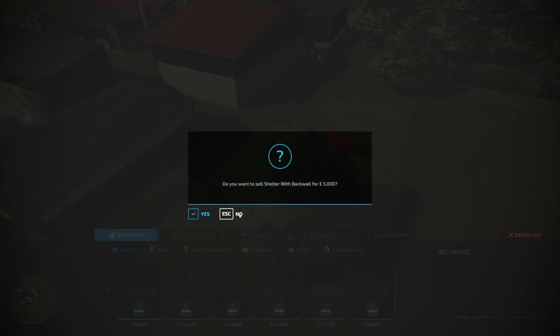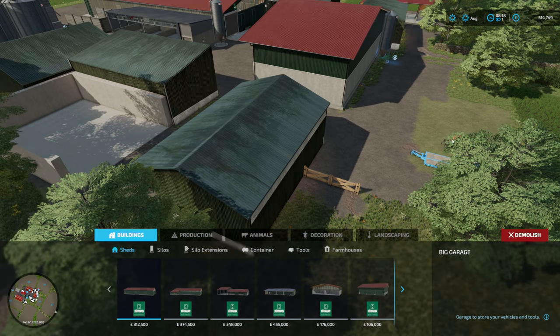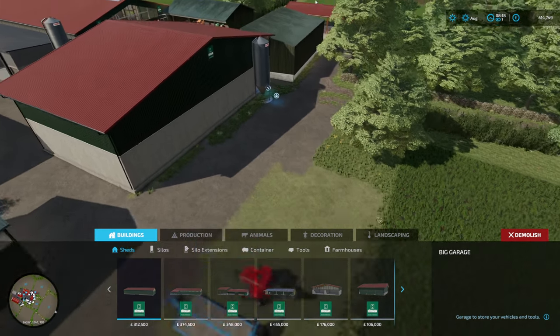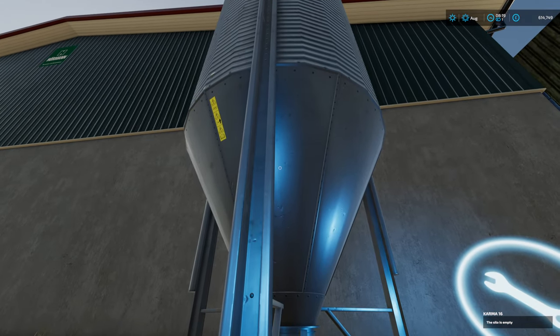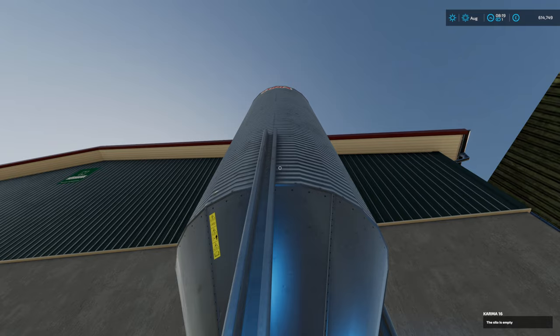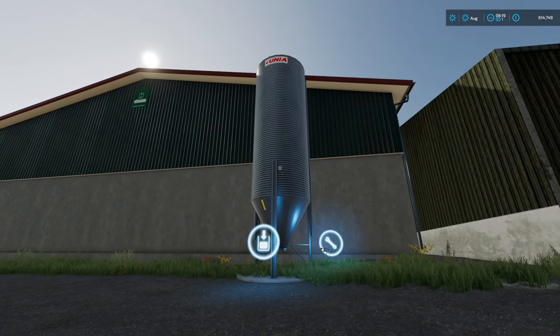You can delete all these as well, so you can completely clear out this field - it's all modular, if you just want the land at the start again. Here we have a karma silo, so this is for probably putting in additives for your feed - you can store that in there.